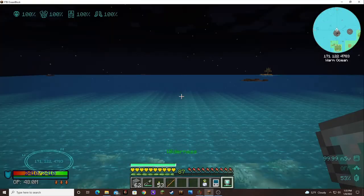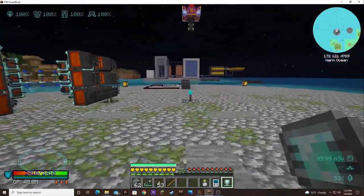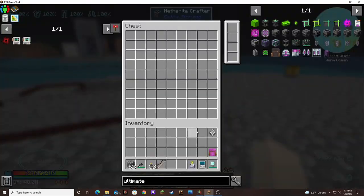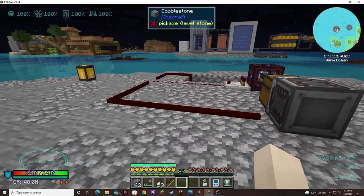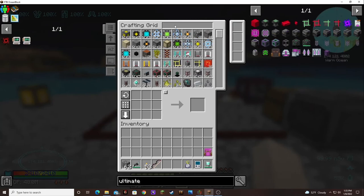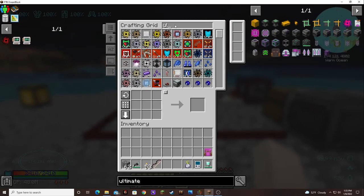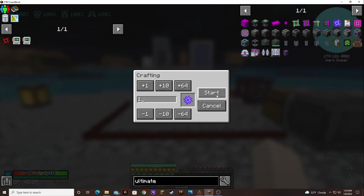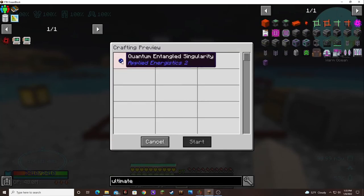I hope this works. It would be nice for things to just go right. So let's try it out — I'm so excited. Ultimate. Craft. Start. Oh — why is it saying that?